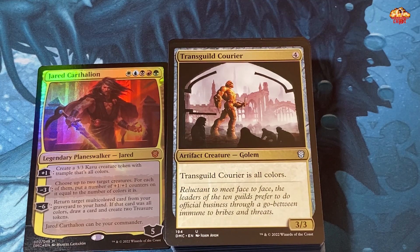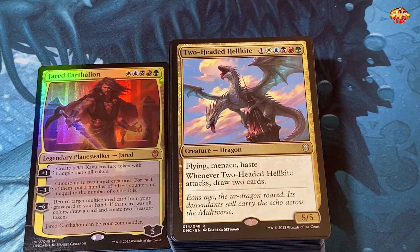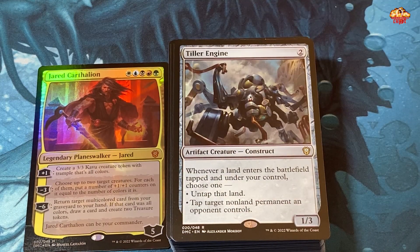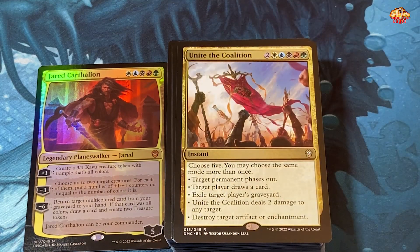Transguild Courier is in here — all five colors for four colorless, making him a three-three. Two-Headed Hellkite — five colors in one, flying, menace, haste; whenever he attacks draw two cards. Now we're talking — if you jump through hoops to produce five-color mana you should have very strong benefits like this. Tiller Engine — whenever a land enters the battlefield tapped under your control, choose one: untap that land or tap a target non-land permanent an opponent controls. So if you're putting lands in from this deck you can untap your tricolor cycle lands.